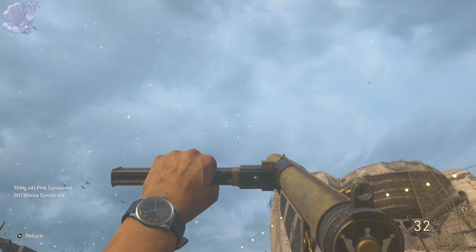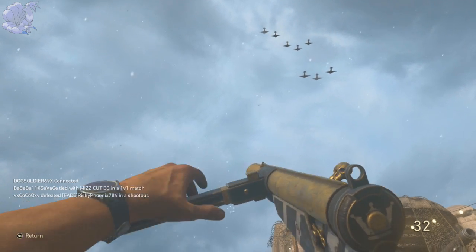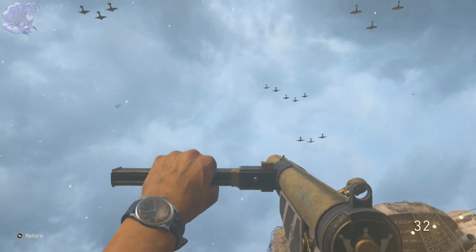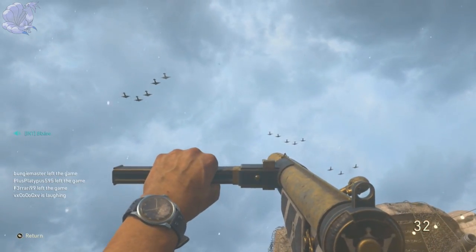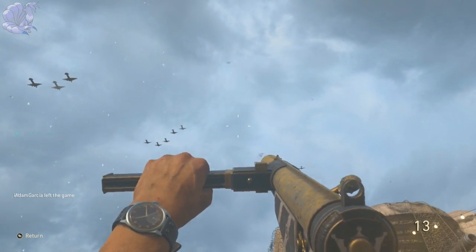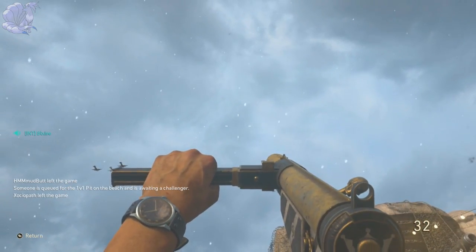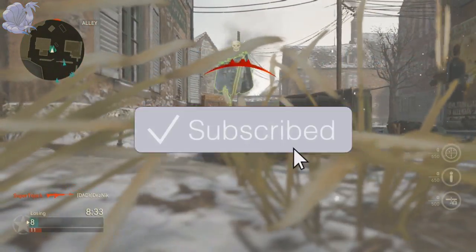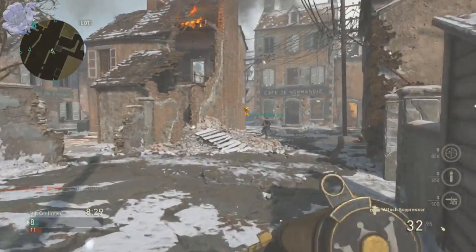I recently got this variant through my December supply drop opening for World War 2 and I started using it for a while — it's pretty good. The visual look of this variant is really nice; that gold, white, and black is a great combo and I like the skull on the side of it. The iron sight doesn't differ from the base variant — the only difference is the Royal Skull's is gold while the normal Sten is just a normal steel color.